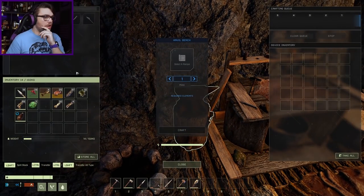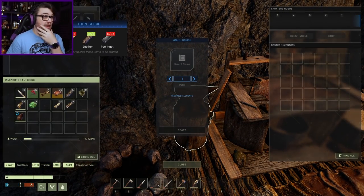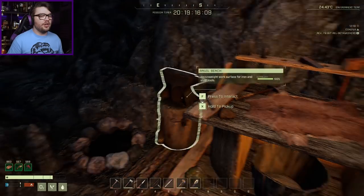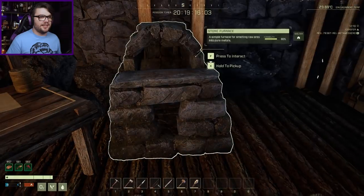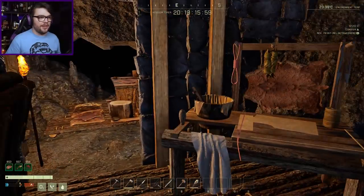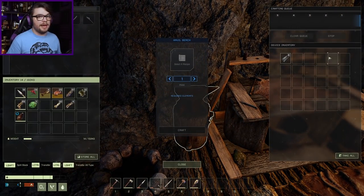I should make myself an iron spear - I've got a bone spear at the moment, which isn't really doing much for me given the size of the muppets I'm coming up against. Where's all my iron gone? Do I have any left over? I've got six in you. Did I have any left in the masonry bench? No I didn't. I'm gonna need to find a new cave that's gonna have enough iron in it to make my spear.